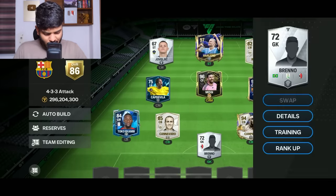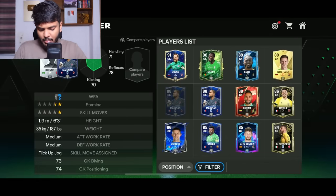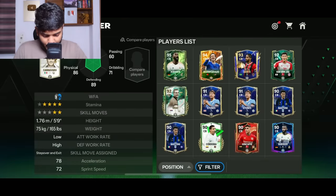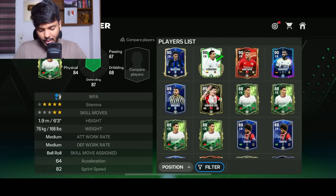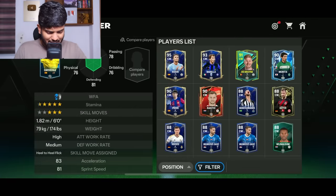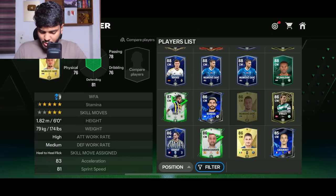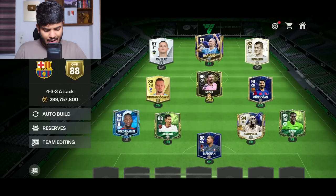Crazy good cards so far. I don't think we packed any goalkeeper — I think Magnan is the best one we packed. Milinkovic-Savage is the best center mid I remember packing, so I'm just going to put him there. This is how the team is shaping up so far — 88 OVR.